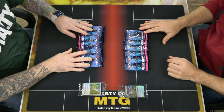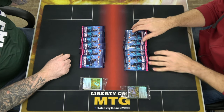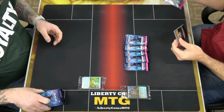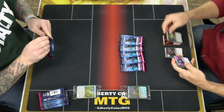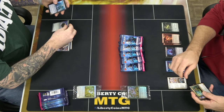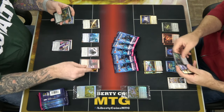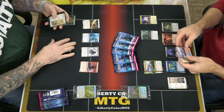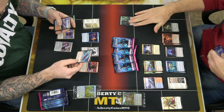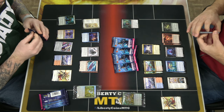We'll crack everything, show off the cards, then stop the video for deck building. There's single art for the packs this time. First card up: Brilliant Restoration — return all artifact and enchantment cards from your graveyard to the battlefield. Not exactly what I was looking for. Also got Lizard Blades, an equipment that gives a creature double strike; reconfigure two.